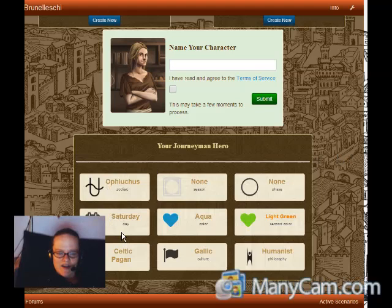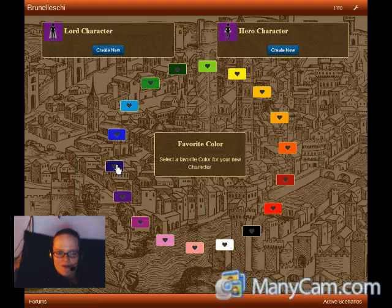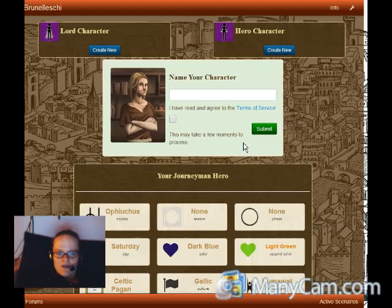Here we have the naming page for our character. And from here, if we change our mind about any of our traits that we've selected, we can go back and pick a different one very easily, just like that. And then when we're happy with all of our traits, we can just go up here and type in a name.